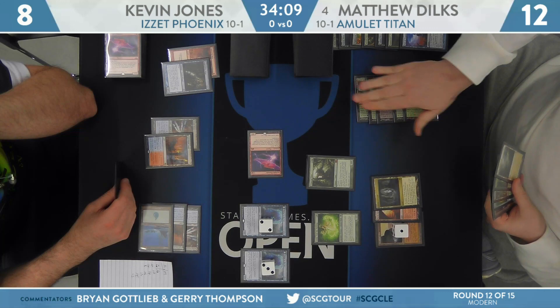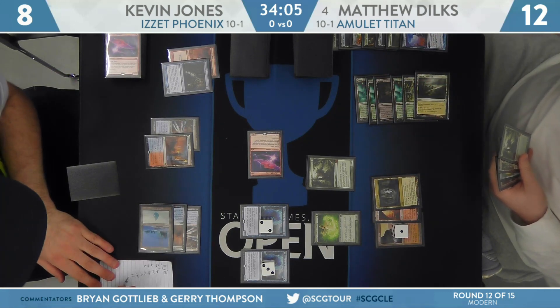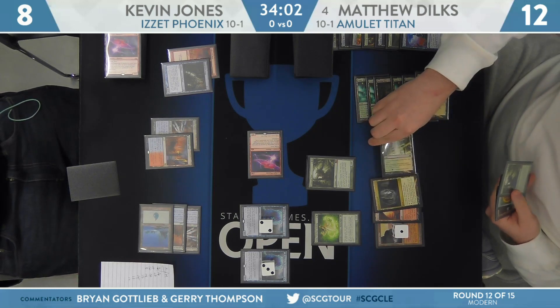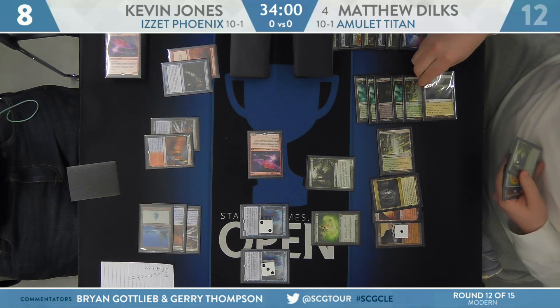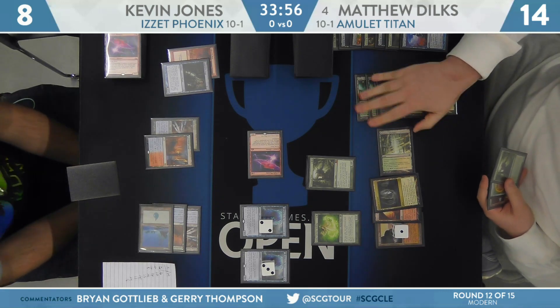Also, access to quite a bit of life gain this turn. Can play Kabira Crossroads, bounce it with a Bounce Land. Dylk's going to go ahead and rise up to 14. You're seeing a slower game from Amulet Titan right now — they're capable of doing this.